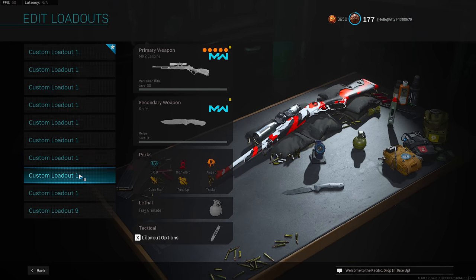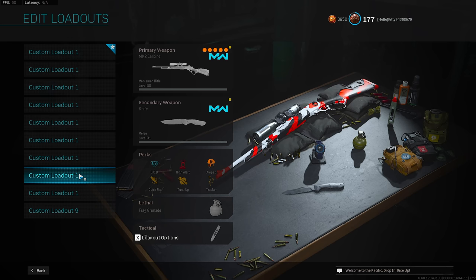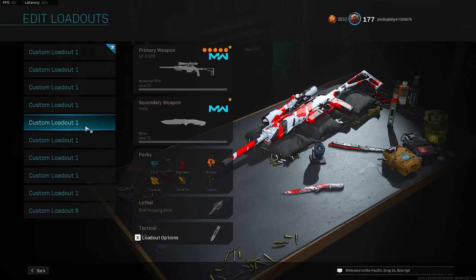I'm also going to include three marksman rifles. We're going to include the SPR, Kar98, and the MK2. I know they are marksman rifles, but let's be real here — they function just like sniper rifles, and honestly, it's pretty debatable that the Kar98 and the SPR are actually better than the real snipers in this game. So we're going to include them in today's video.